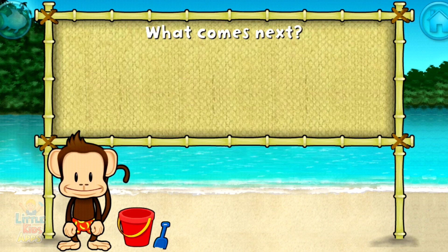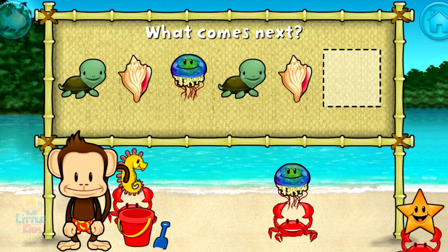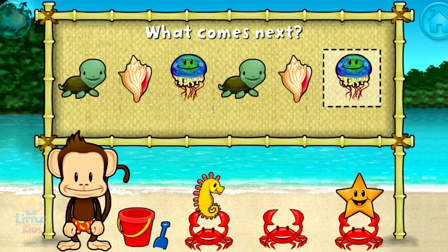Here's a pattern: turtle, shell, jellyfish, turtle, shell. What comes next? Jellyfish. That's right. The pattern is turtle, shell, jellyfish.